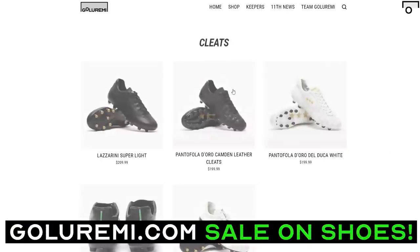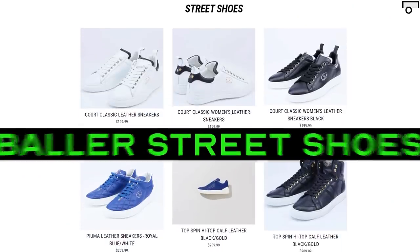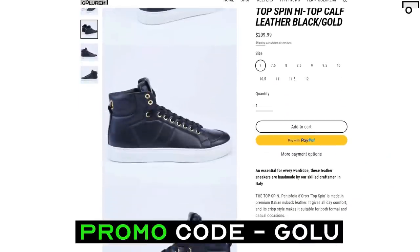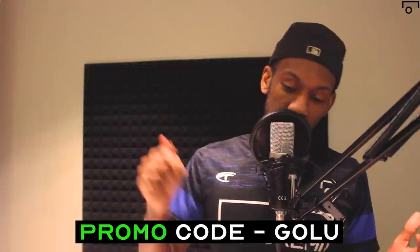Welcome back to the channel, ladies and gentlemen. Today we are going to break down the top five winger skills. For those of you that have not checked it out, GoalereMy.com has a sale going on right now on some premium and elite shoes — soccer shoes and baller street shoes. Use promo code GOLU to get the discount.